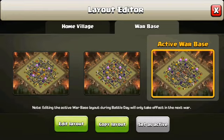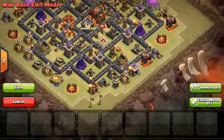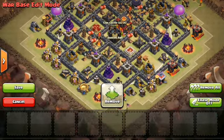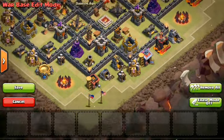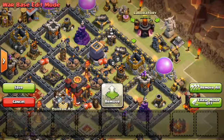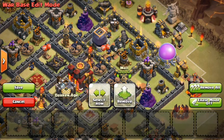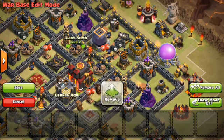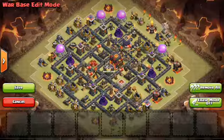The number one base I use most frequently is this war base — also anti-three-star but with a more centralized Town Hall. It also has an unlurable CC; you can't ignore it unless you put three Loons over here, but the Air Defense will take them out. People have been attacking me on this side not knowing I have a Witch and all Archers inside, plus Tesla, Giant Bombs. When they drop a Jump Spell here they get killed by the Giant Bombs.